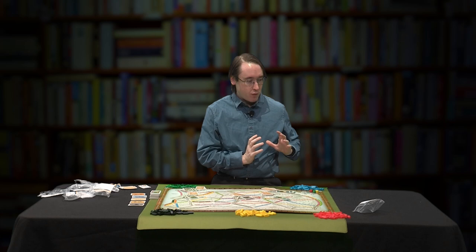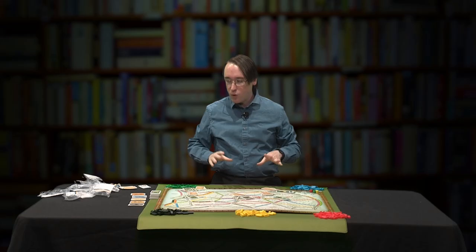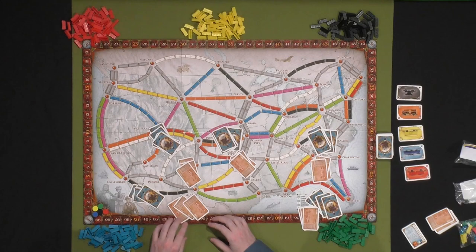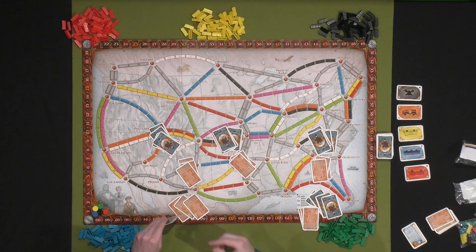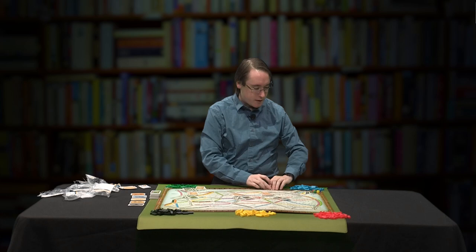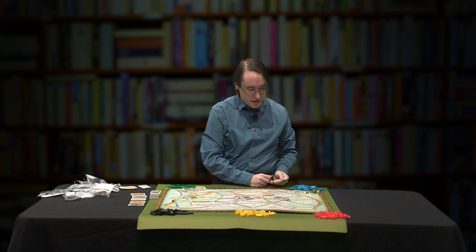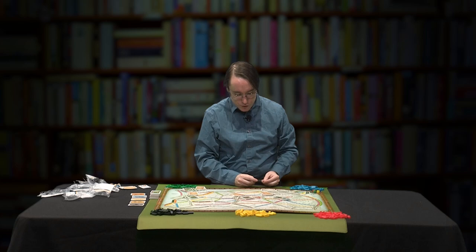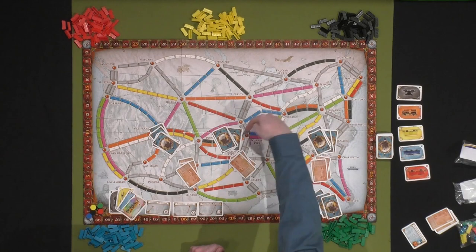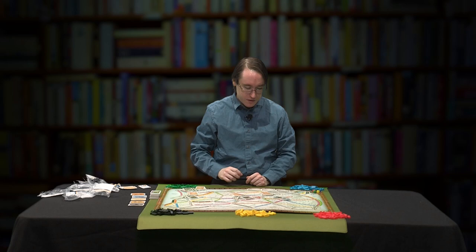Welcome back — I've got the board set up with blue, red, yellow, black, and green players. I've given them four train cards each and three destination cards. Our blue player has a black, yellow, blue, and a wild card. They've got Helena Montana to Los Angeles California, Montreal to Atlanta Georgia, and Montreal to New Orleans. This is actually a pretty good draw because if you have routes near each other, you have a good starting spread — if you can go through Atlanta to New Orleans, you'll be well on your way.